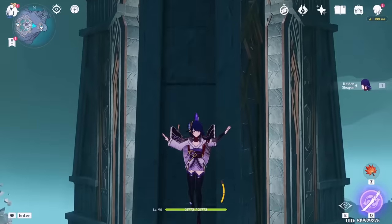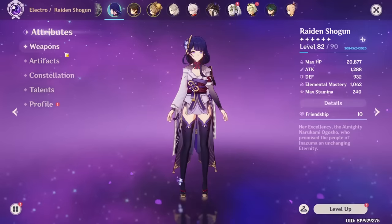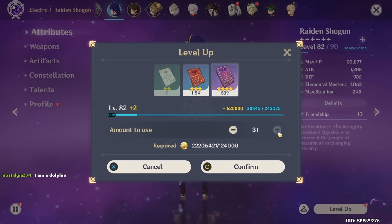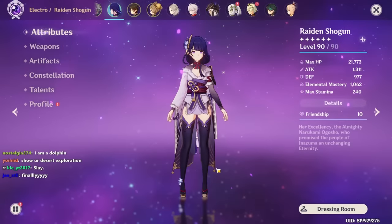So I decided I'll take her into the new abyss and show you guys just how powerful she really is. To prove my dedication to the EM Raiden, I must of course level her to 90 because she's so good. There we go — she's 90 just as she deserves. Now she can do the fat damage.